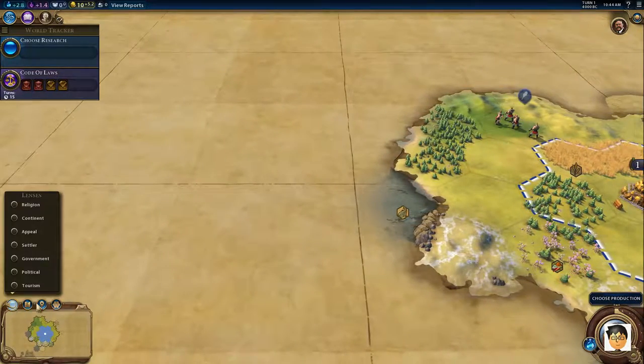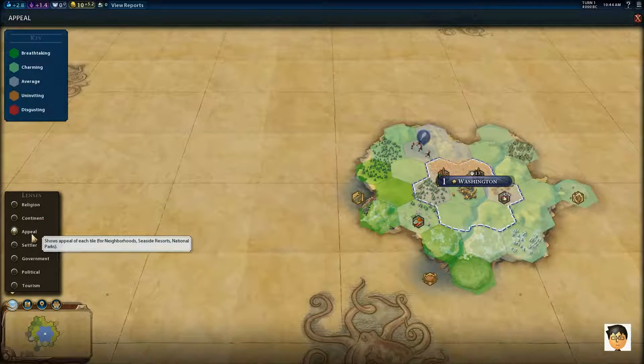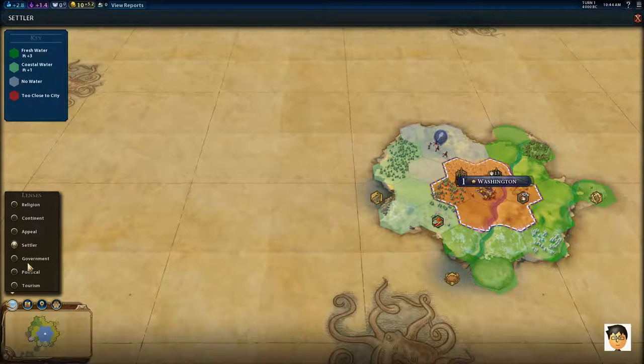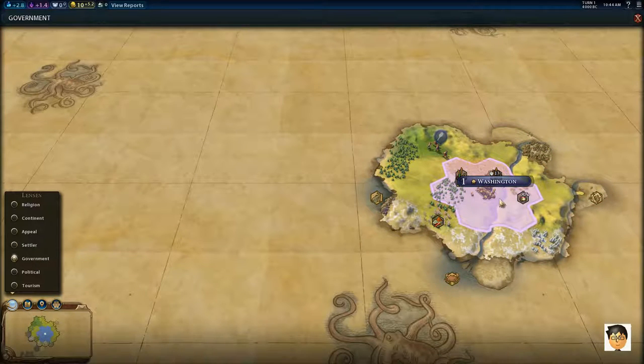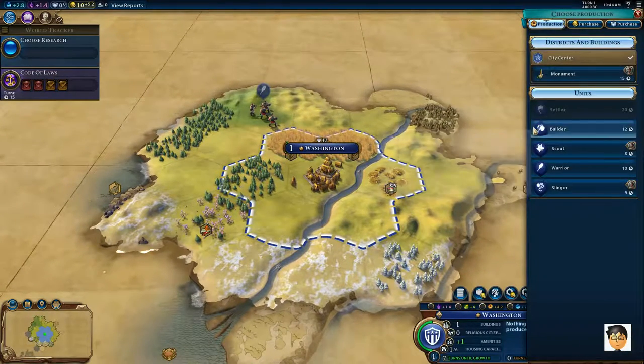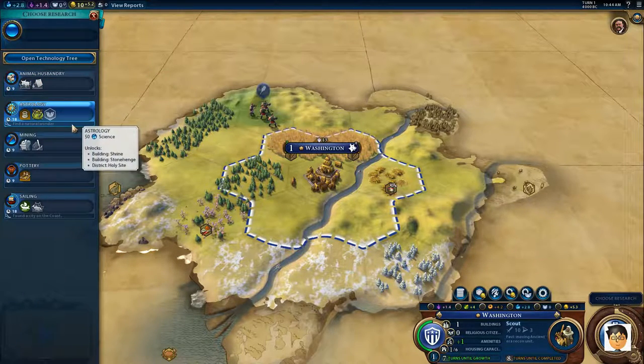I have some filters I can look up here — continent, no. Okay, so this is all one continent, you can see they're all shaded the same. I have no religion. Breathtaking appeal — I guess these are coastal tiles, so these are very breathtaking. A lot of these filters aren't showing anything because there's not much to show yet. We'll start with a scout and research something. I can see spices, incense, and some resources here.